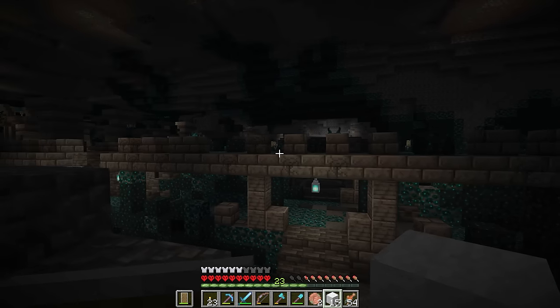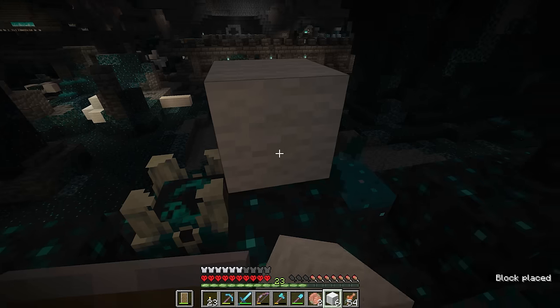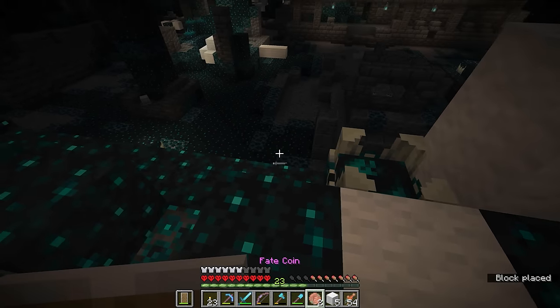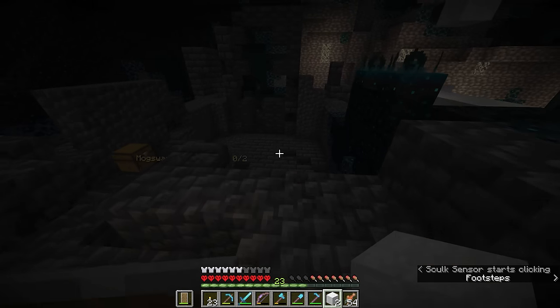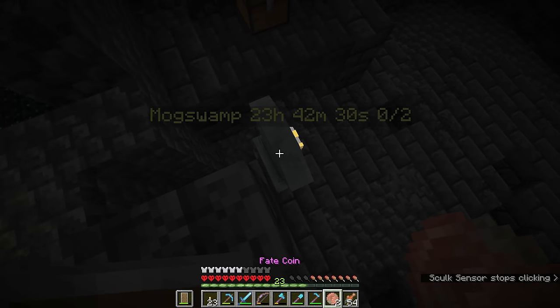The trick is to stay on the wool paths where at all possible. There is your grave - the main thing I want to check is that there aren't any shriekers around here that are going to go off when I revive you. Just to be on the safe side I might get rid of this one. We're definitely good over here. Alright Mog, you're coming back - here we go.